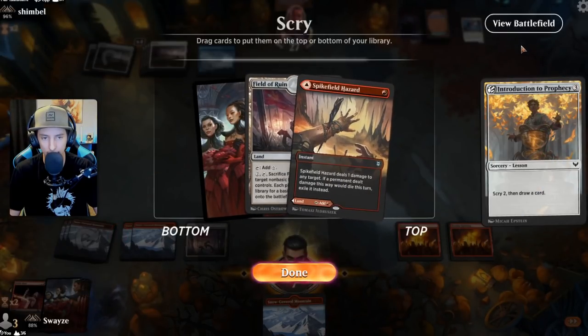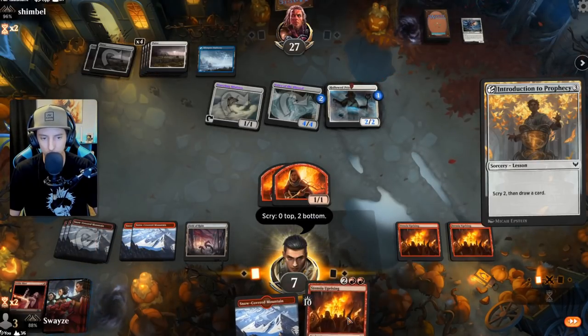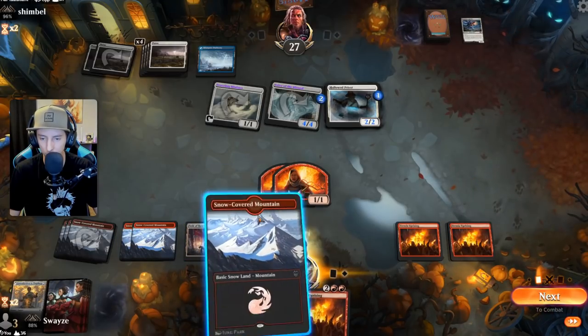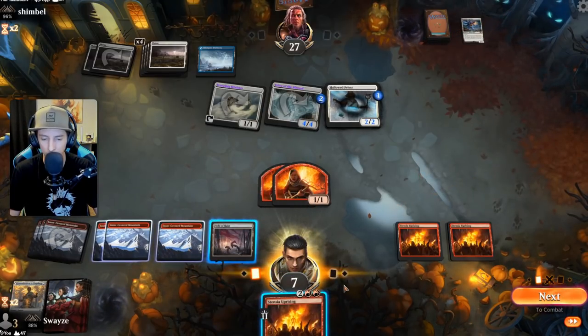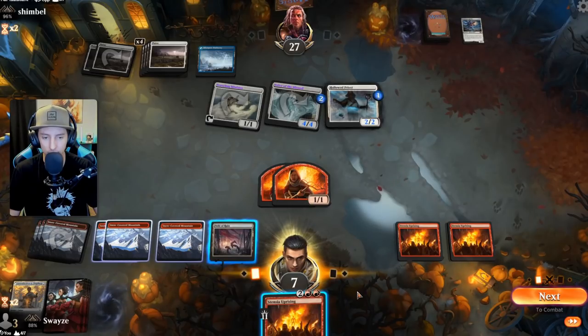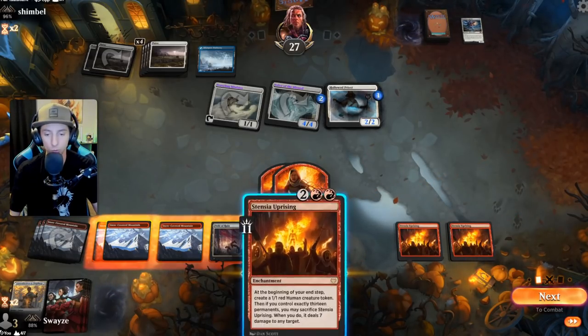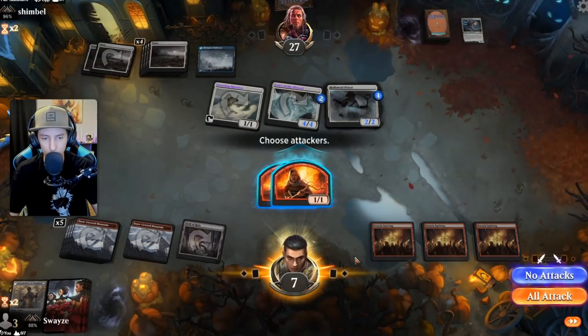Spike Field Hazard — none of these are any good. We needed a sweeper. But hold on — another Uprising puts us at twelve and we could shoot them for seven, dealing fourteen total. We could blow up their whole board state here.